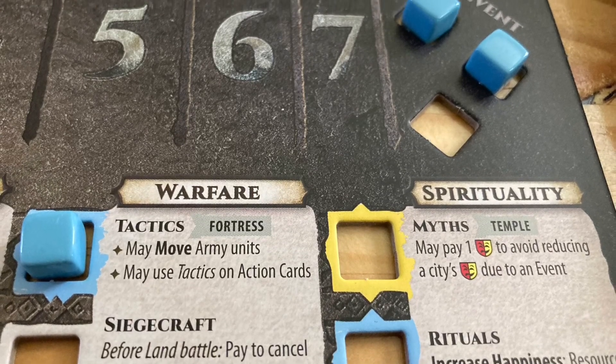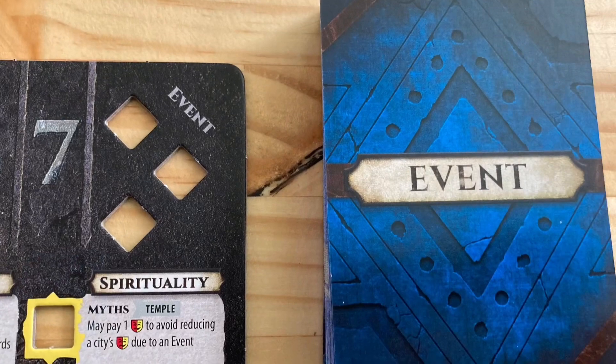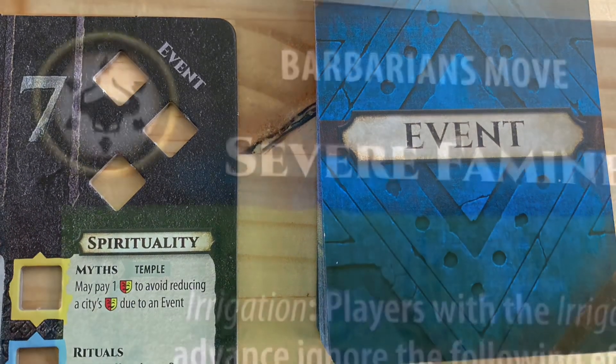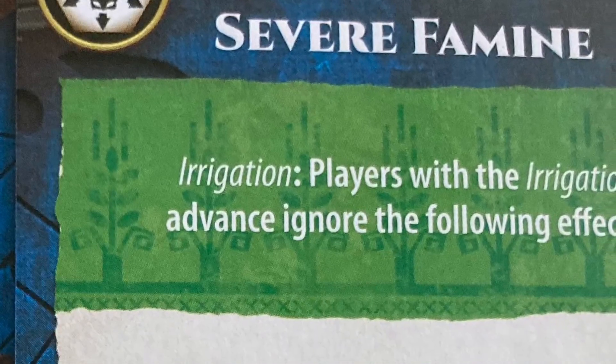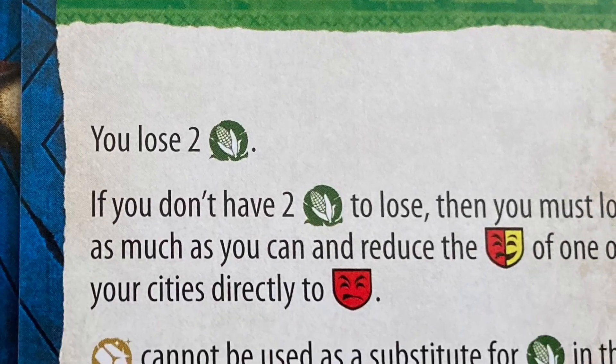Also, each time a new advance is gained, a cube is removed from the event track on the player's board. After three cubes are removed, an event will be triggered. Event cards spawn and move barbarians and may provide boons or banes to one or more players.